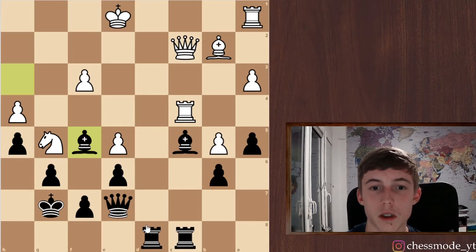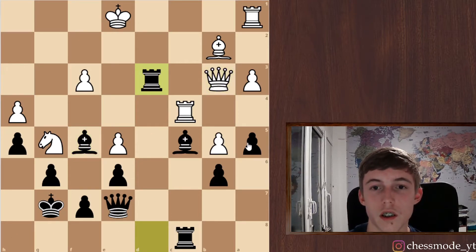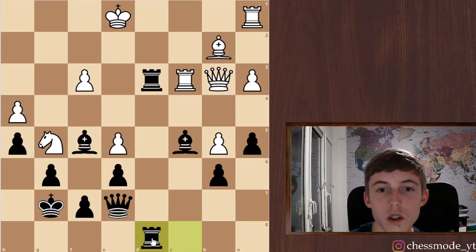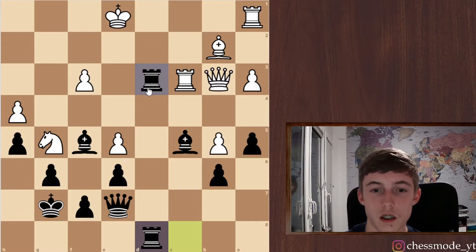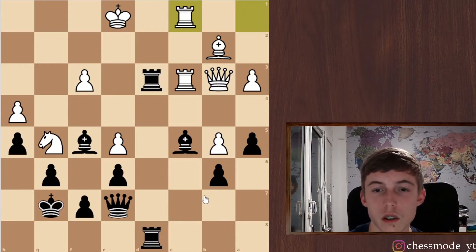Now I think I'm just gonna play rook here. His queen doesn't have many squares. Let's go here — I think he's really in trouble now because my rook also gets in and my queen will probably join the attack. Yeah, we can see the good side of our structure here.